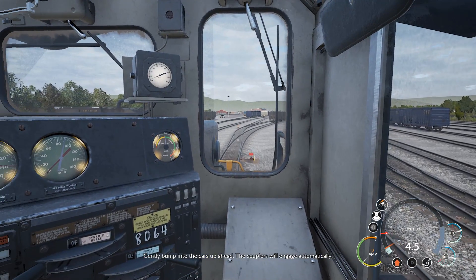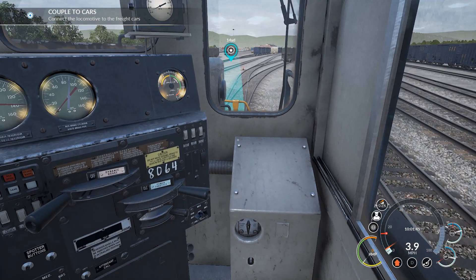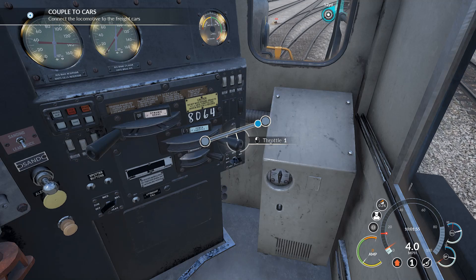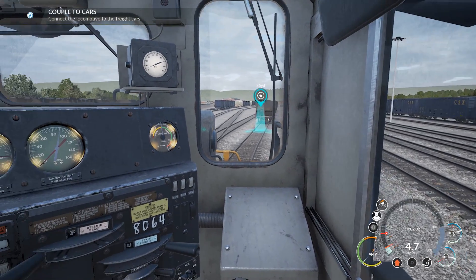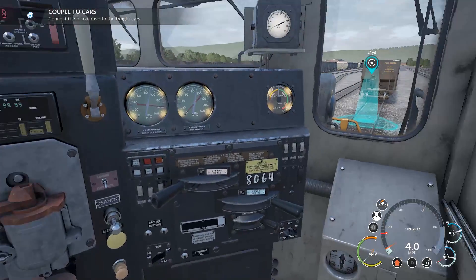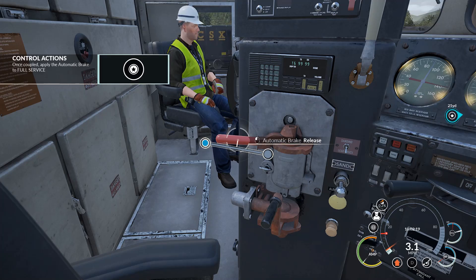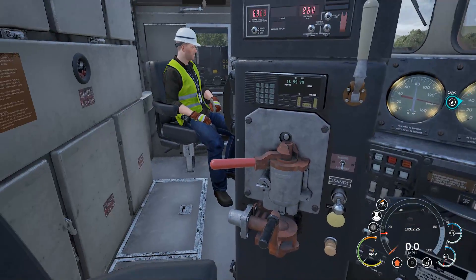Gently bump into the cars up ahead — the couplers will engage automatically. Probably need a little bit more speed. There we go, up at five. We should drop back down ever so slightly. I'm going to bump into these cars — probably need a little bit of brake in a minute.